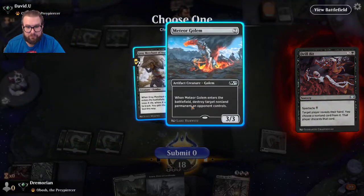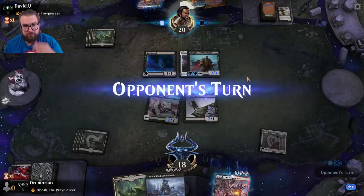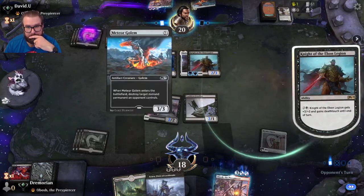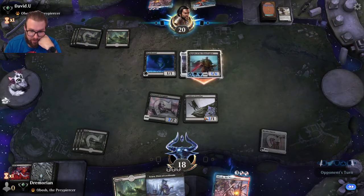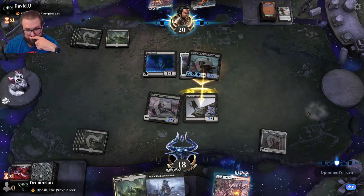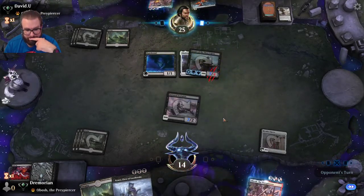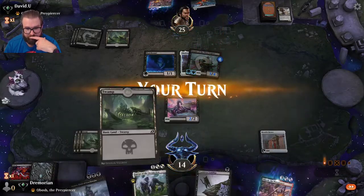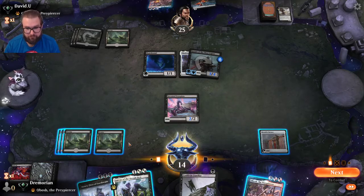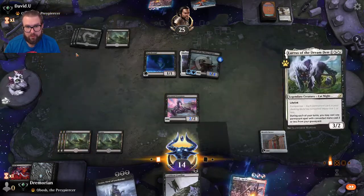The Drill Bit reveals: Battlefield Destroy target online creature. I think we take the Merchant. I'll definitely be chump-blocking with the cat for sure. There's a Lurrus — that's nice. I play Lurrus and bring back the cat.